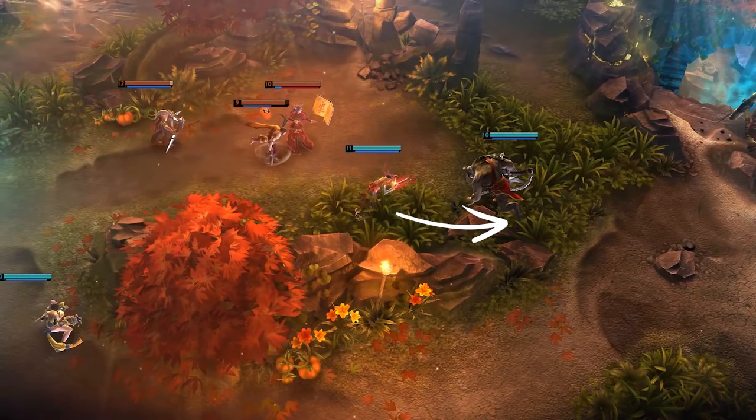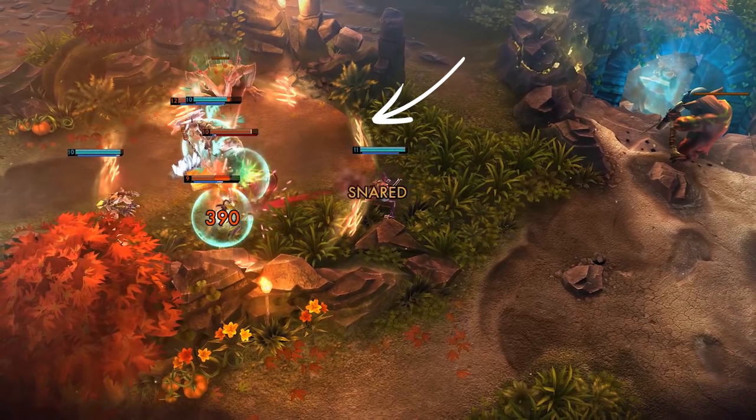The fight breaks out as Glaive afterburns in and Lyra drops her Bulwark. Gwen strikes Ringo with her empowered attack for a strong opening burst of damage. Gwen is often most dangerous when she dances around the very edges of a fight, where she'll take less damage and can hold onto her Skedaddle cleanse for longer.